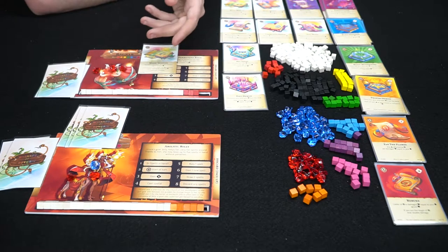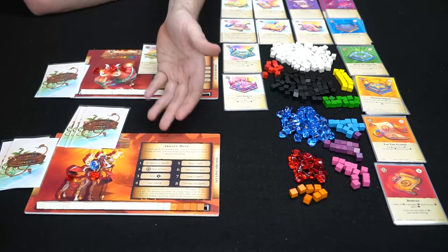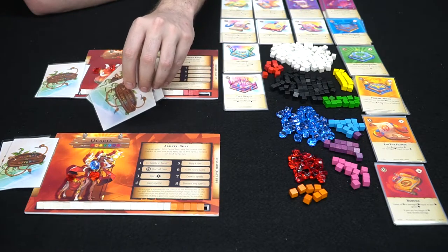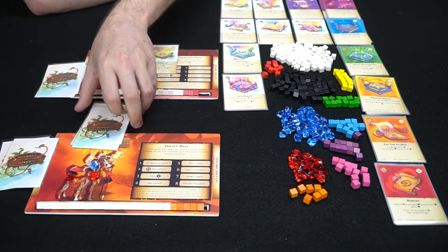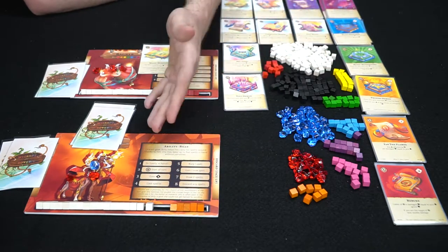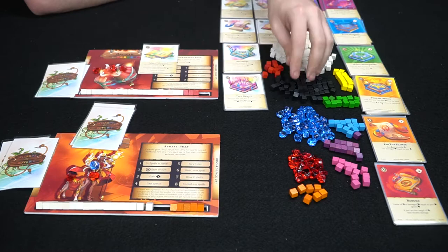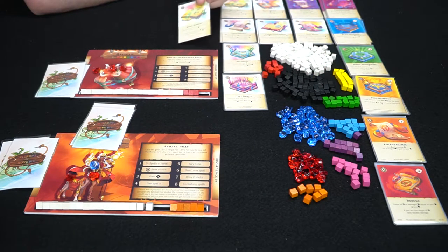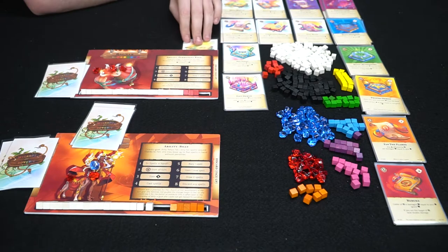Each missile may target any wizard multiple times, damaging them for one health. And if he overloads, he gets an additional missile. He's going to keep this though — he doesn't want to lose it. So it's going to be three damage — ping, ping, ping. This player here is going to take that damage unless he had a counter spell, which he doesn't. So he'll lose three health, removed from that track there. You can gain health, but it's a little harder, as well as you can gain corruption, which you don't want. Magic Missiles will go into his discard pile.